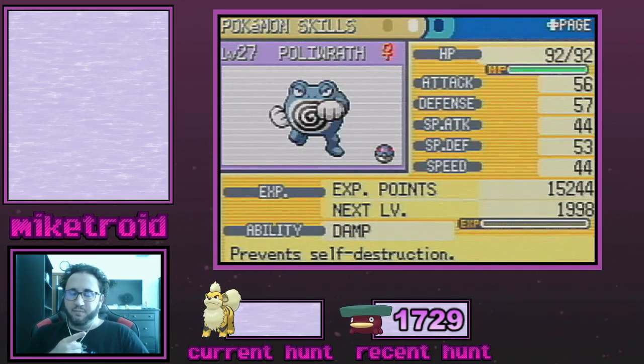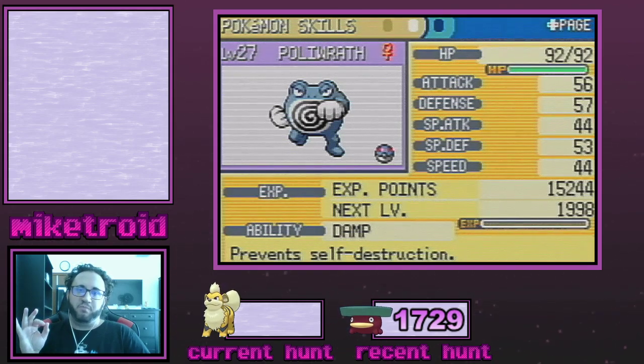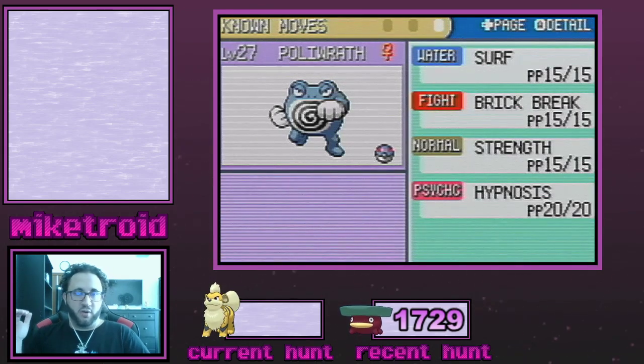The last member is Poliwrath, a new addition for the Damp ability. You could also use Psyduck or Golduck, which are Fire Red exclusives. Damp prevents self-destruction, which is absolutely essential if you run into Koffing or Wheezing — if they use Self-Destruct, you fail your shiny outright. Anywhere you're hunting near Pokémon that can explode, definitely have a Damp Pokémon in your party. If you fish north of Vermilion City on Route 6, there's a 40% Poliwhirl encounter with the Super Rod, which also comes with Hypnosis — a great shiny hunting mon.